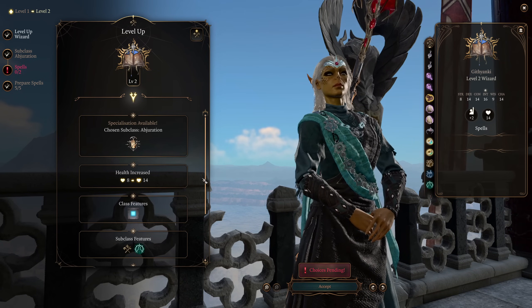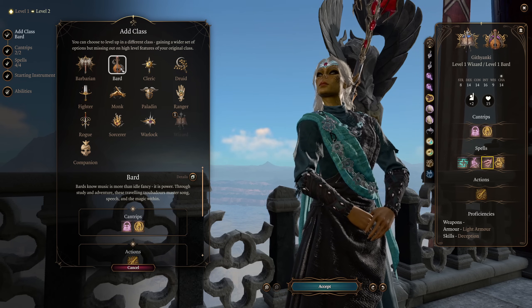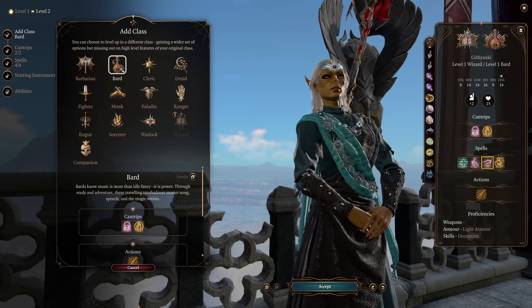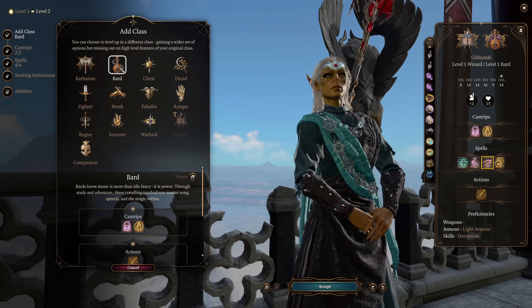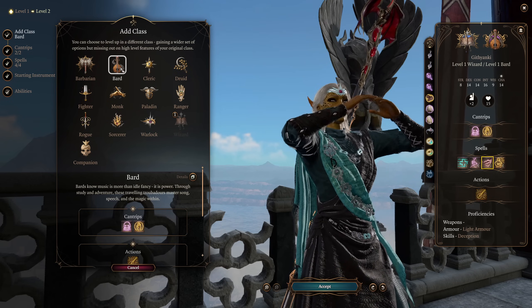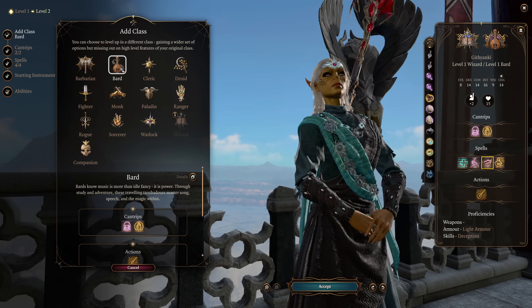I do want to quickly take a one level dip into Bard, because Bard is going to give us a bunch of stuff that is going to really make up the flavor of this build. I think this is an older Githyanki who almost kind of has like a Jaheira vibe to her, where she is still quite serious and quite methodical and obviously tactical in battle with the whole enchantment spell thing, but is also quite jokey and sassy. Kind of like if you fused Lae'zel and Jaheira together, you would get this character.